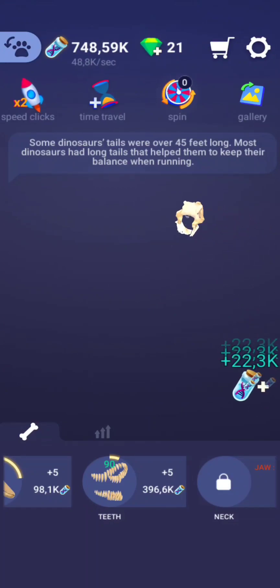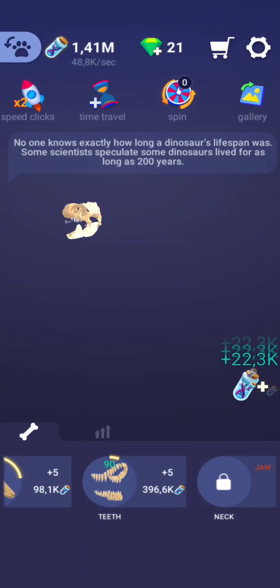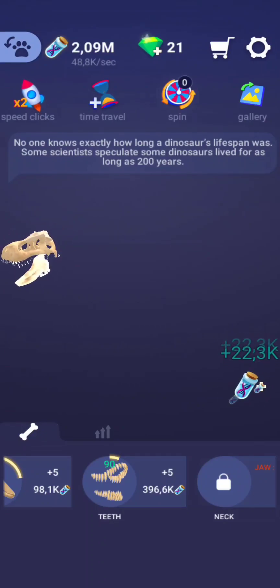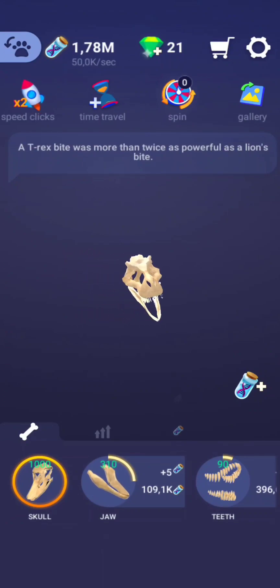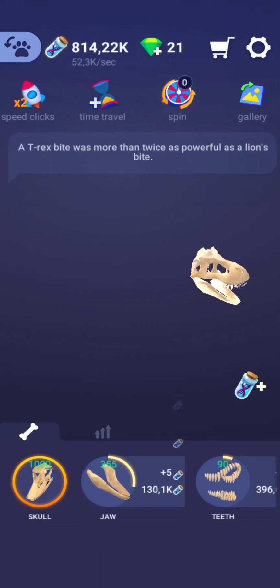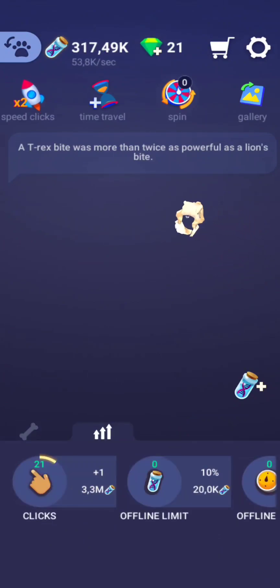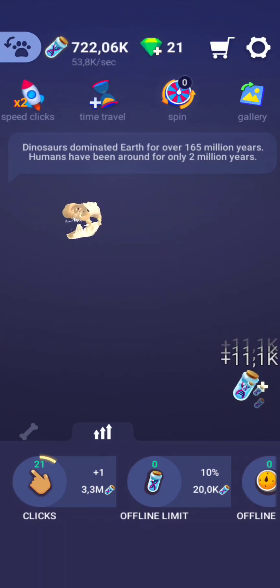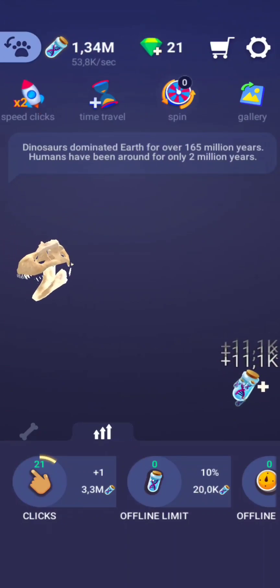That was Sir Richard Owen. "Dino" comes from the Greek word Deinos, which means terrible, and "Sauros" comes from the Greek word Sauros, which means lizard. Richard Owen came up with this name in 1842 after he had seen lots of dinosaur fossils being uncovered and realized they all linked in some way.